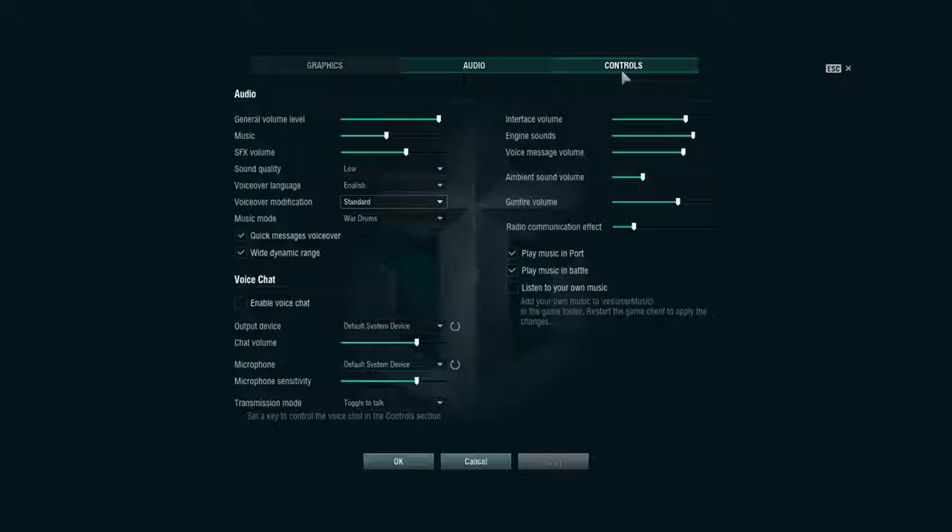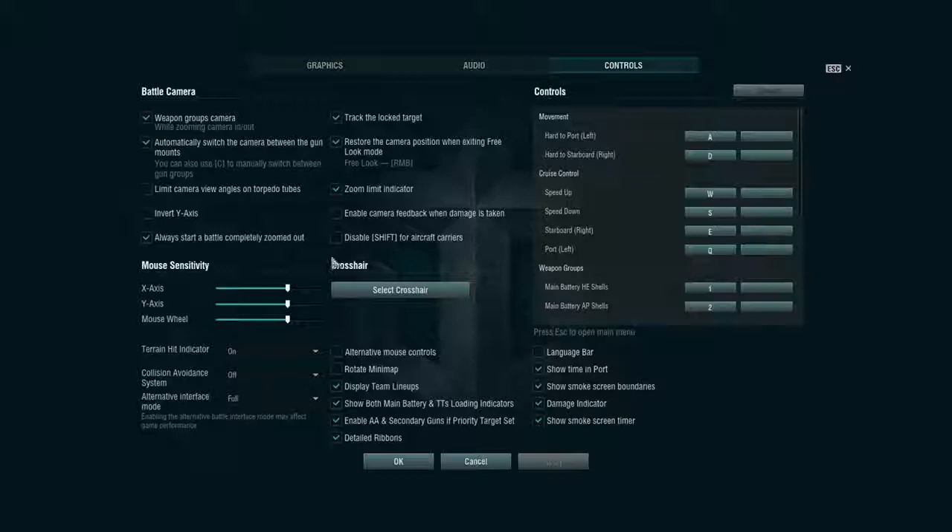In Controls, there are a couple of things to look at. First, make sure your terrain hit indicator is on and your collision avoidance is off. Your alternative interface mode — switch that to Full. That's going to have it where it shows the ship name, the ship HP bar, and the player name. Without it turned on, all you see is the ship type icon: a triangle for destroyers, a larger triangle with a stripe through it for cruisers, two stripes for battleships, and a triangle with two rectangles for carriers.